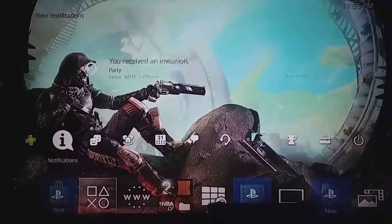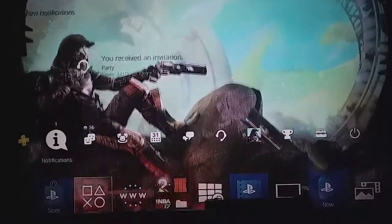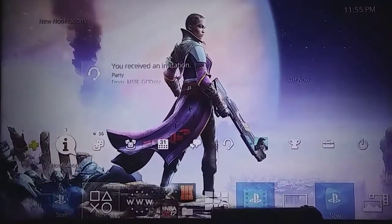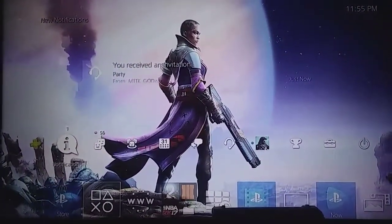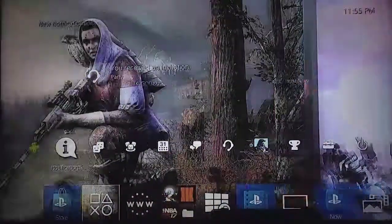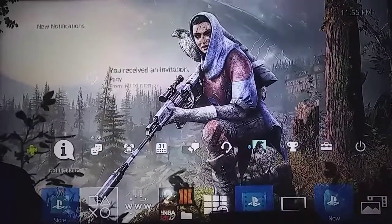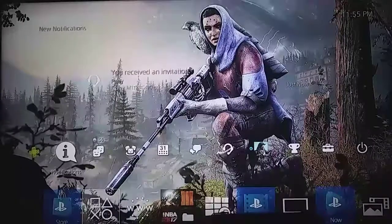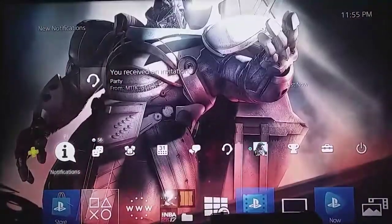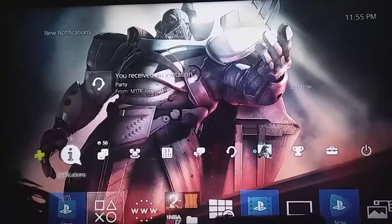Let's just see what it does next — about every few seconds. As you can see, I got the Cayde avatar. And then you see there's Amanda Holiday — I mean, not Amanda Holiday, but the Warlock lady. I can't remember her name, but you have her. And then you have the new lady that's coming into the story mode. I think Thorhorn is her name. And then it goes. Look at that. That is so dope, guys.